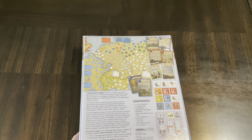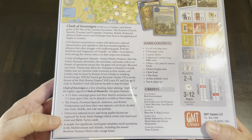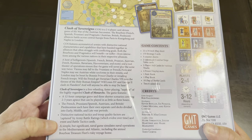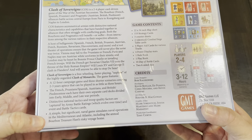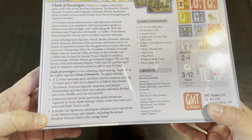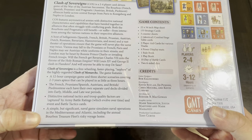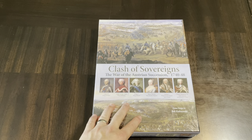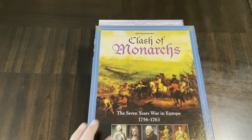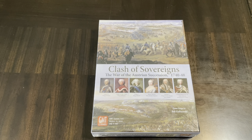Distinctive national tactics and troop quality factors are captured by army battle ratings which evolve over time — that's interesting — along with event and battle tactics cards. A simple but significant naval game simulates naval operations in the Mediterranean and Atlantic, including the annual Bourbon treasure fleet's risky voyage home. It looks like they've done a few things differently from Clash of Monarchs, but there's still some DNA there — if you're a fan of Clash of Monarchs, you'll probably be a fan of this.